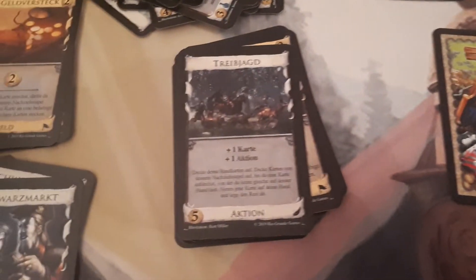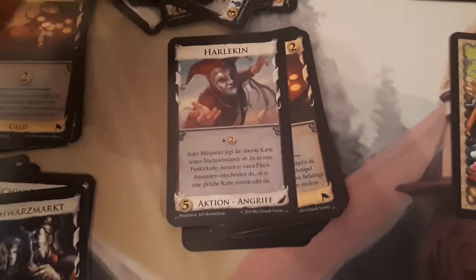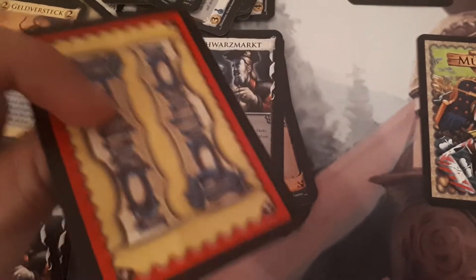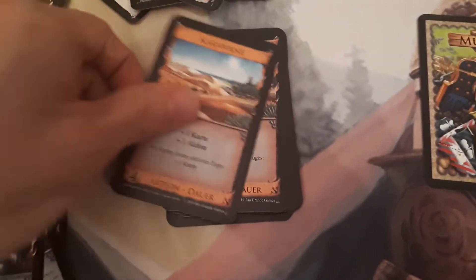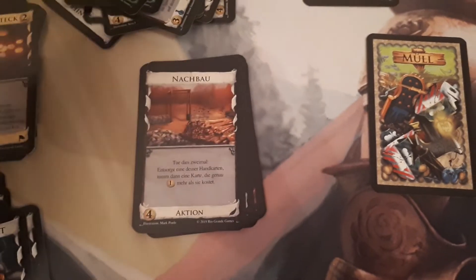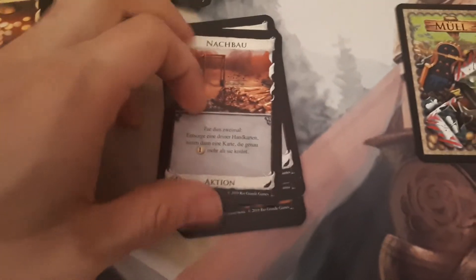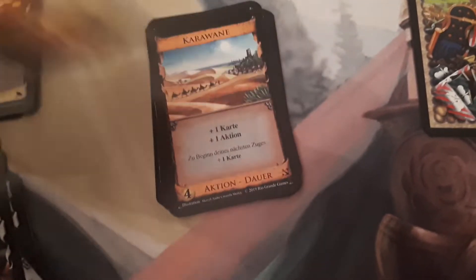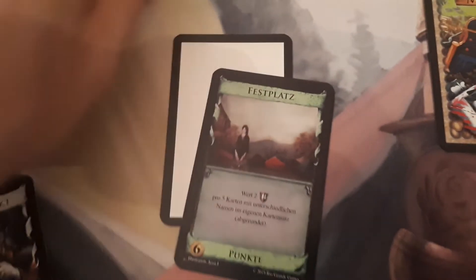Horse Traders — nice, a blue one! Hunting Party, Jester — one of my favorites, look at this nice art. More Stash. More copies of Caravan, so on to Seaside I guess. Menagerie — it's like they gave you the Black Market deck with it, so all different cards, it's amazing. Remake, more Tournaments — oh, that's the blue one. More Stash, more Caravans. One more Vault Village, another Young Witch — yeah, that's the blue one — and even another Fairgrounds.